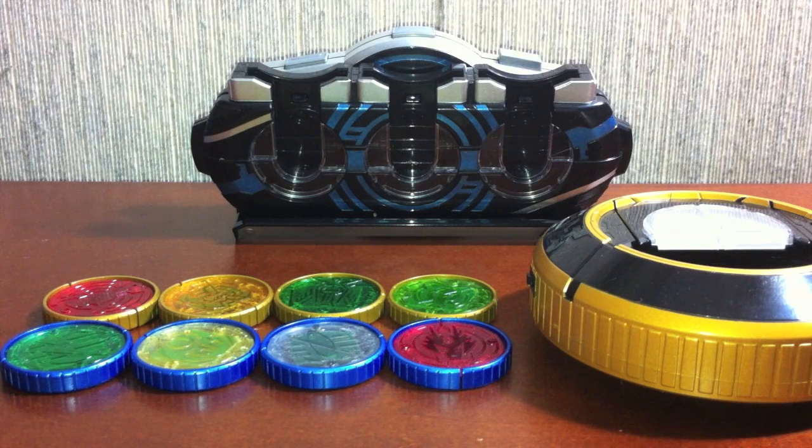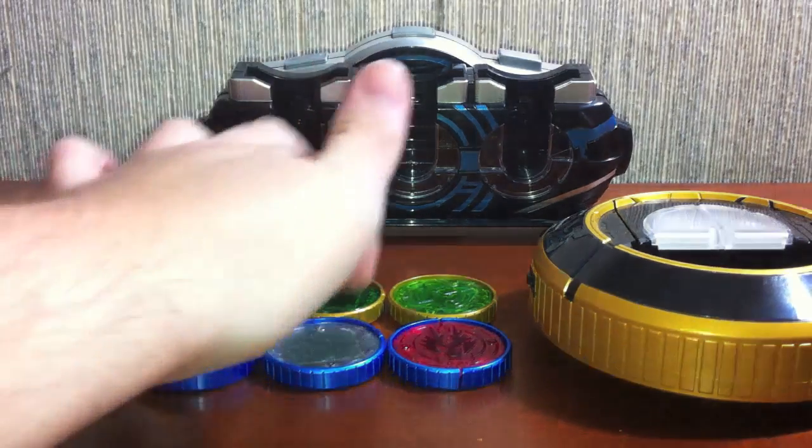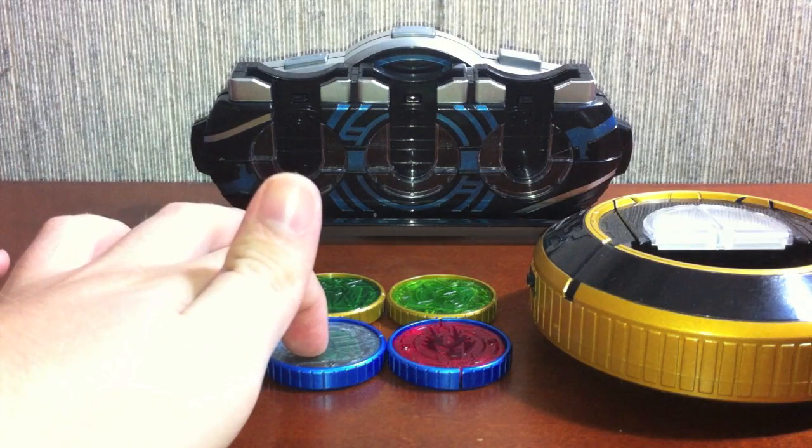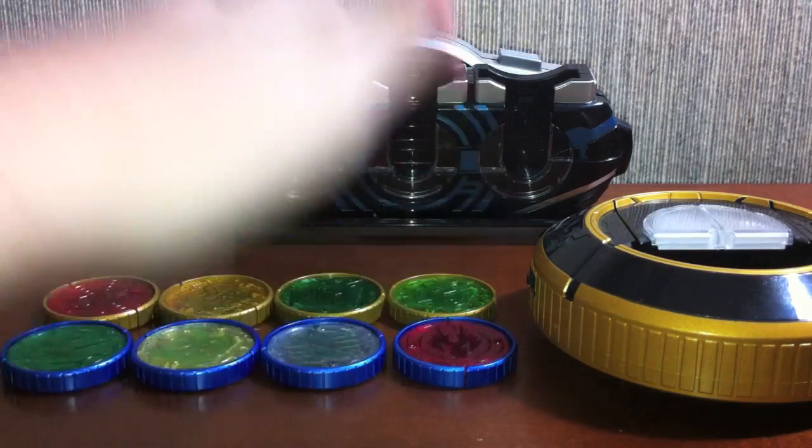In this set we have Taka, Tora, Bata, Kamakiri, Double, Kiva, Faiz, Ryuki, and Ryuga.